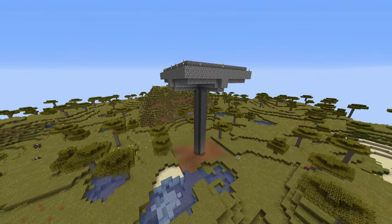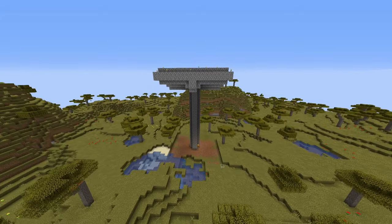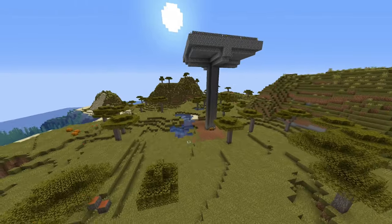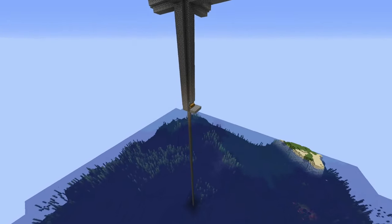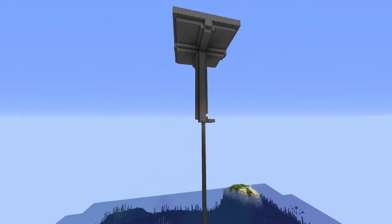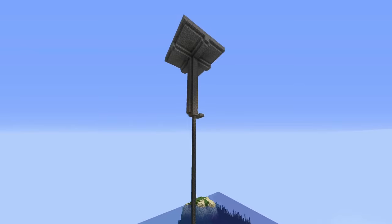Another reason why it may not be working is you've built it very close to ground level, which would mean the mobs are spawning elsewhere and not only in the mob farm, which is required for a mob farm to work. The solution to this particular problem is to build 128 blocks off the surface of the ocean, and make sure there is no land nearby as mobs could spawn there.